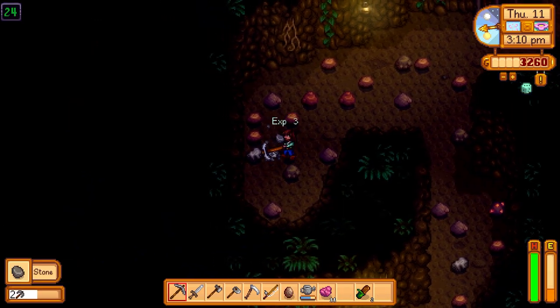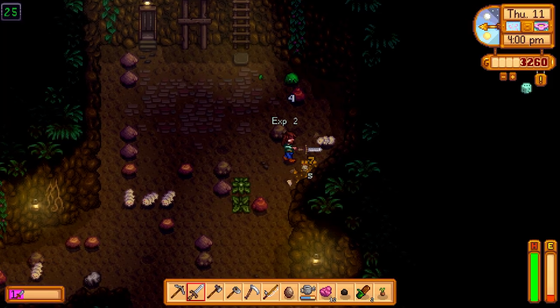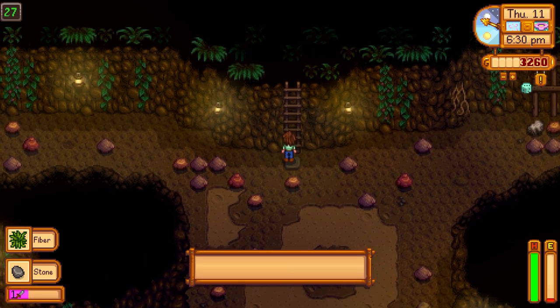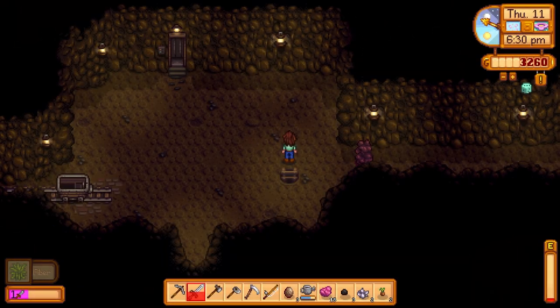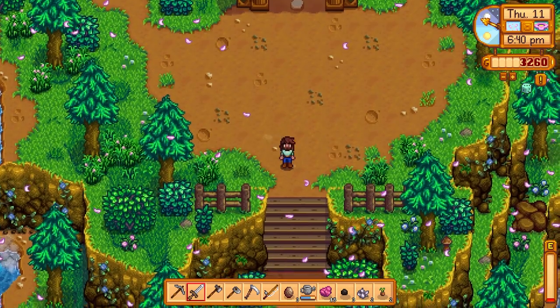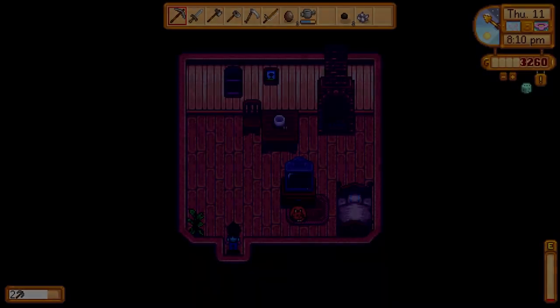We ran out of energy, so let's go ahead and head back to our farm. We got to level 27 — not too bad honestly. We got some cool items like some of these rice shoots, so we can plant some rice. Got some geodes. Pretty good day. We got a bunch of stuff for Gunther tomorrow too, so that'll be nice. Let's go ahead and put it on the next day and see how much money we got. Leveled up our combat — we can make a sturdy ring and bug steak now.